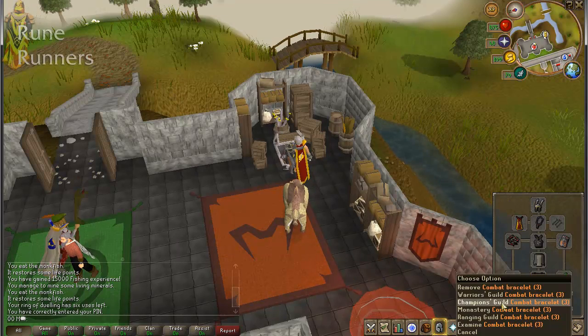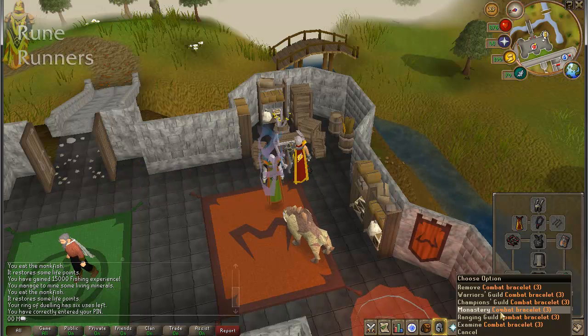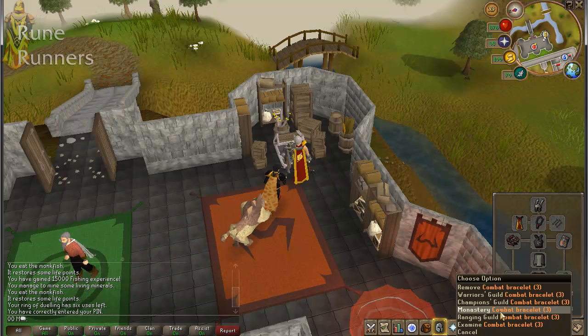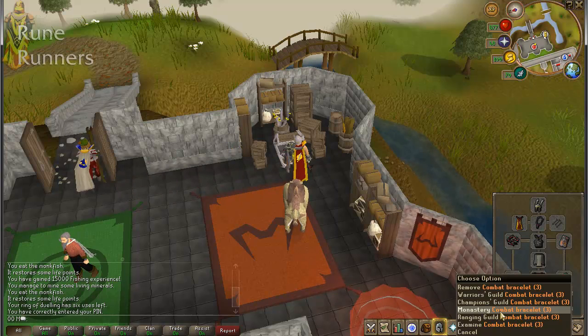Once you're ready to go, come back using a bracelet to the monastery. I hope this has helped you out. If you have any questions, post them below. If I've missed anything, please post it as a comment. If you're not viewing this on YouTube and you're on the website, you can contact us at info@runerunners.com. Thank you very much.